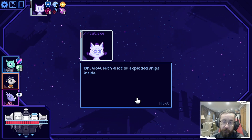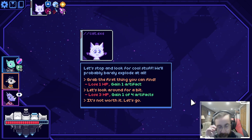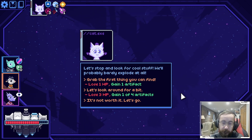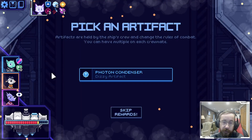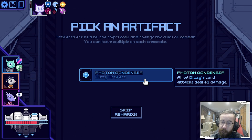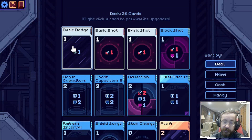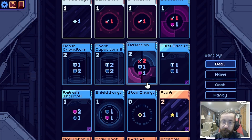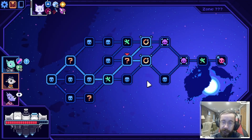Detecting a mine. Grab the first thing we find - we lose a hit point and gain an artifact. We're pretty high health, so let's just gain a random artifact. Photon condenser - all dizzy cards. So our dizzy cards, which are the blue ones - dead attack, our deflection, and we had a block shot. Yeah that's it - they do extra damage, that's something, it could add up.